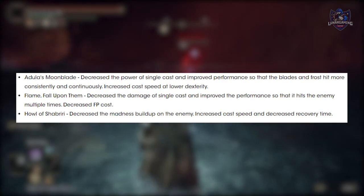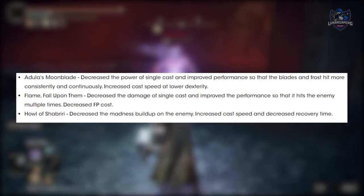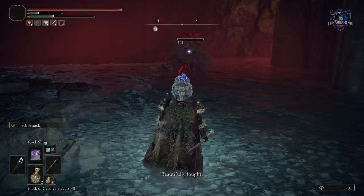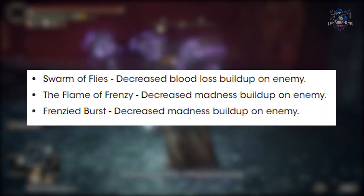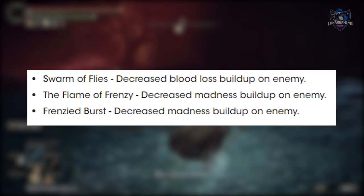Flame Fell Upon Them: decreased the damage of a single cast but improved performance so that it hits the enemy multiple times, and decreased FP cost. Howlashabriri: decreased madness build-up on the enemy, increased cast speed, and decreased recovery time. Swarm of Flies: decreased blood loss build-up on enemies. Flame of Frenzy: decreased madness build-up. Frenzy Burst: decreased madness build-up as well.